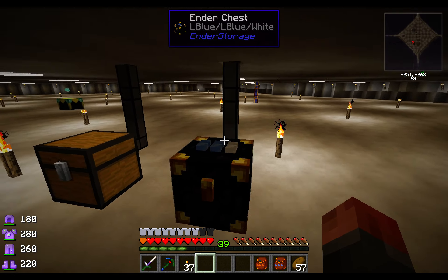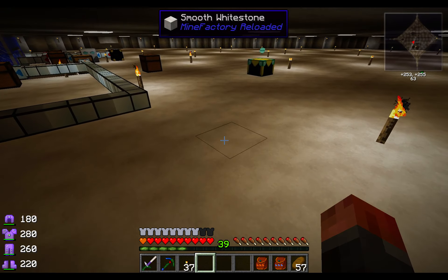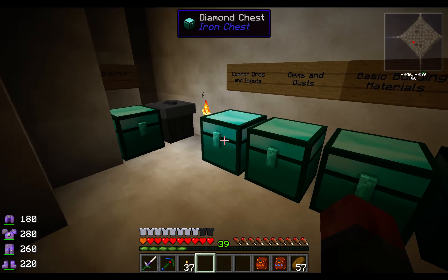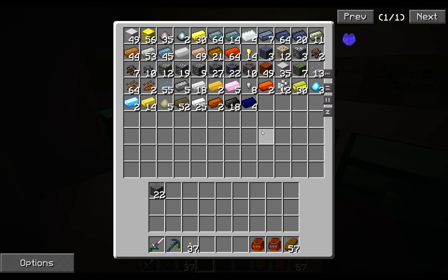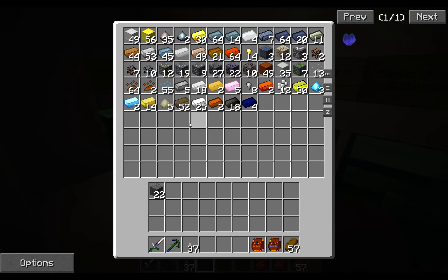This one filters out all the ores into this chest — two blue, one white. So they never actually hit these chests at all anymore. If I go to the common ores and ingots, you'll see I have some of the weird ores, but all the rest of my ores have been processed.